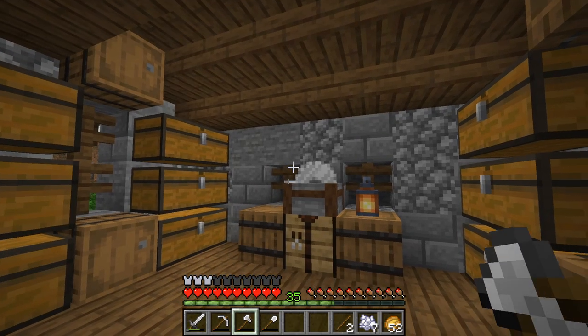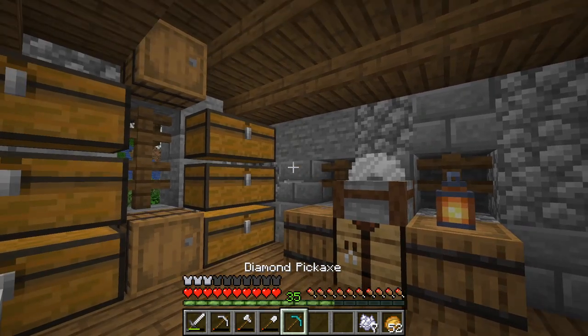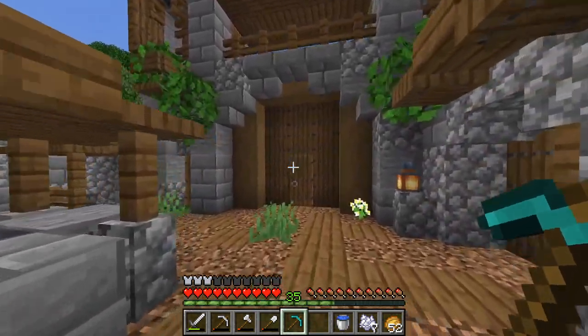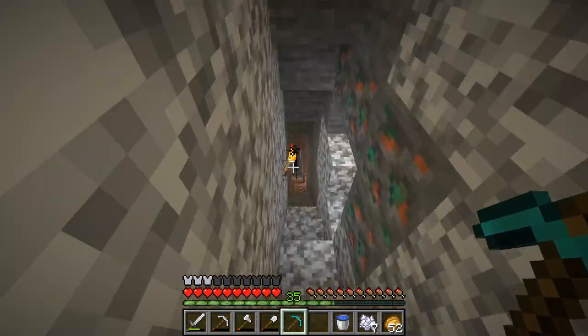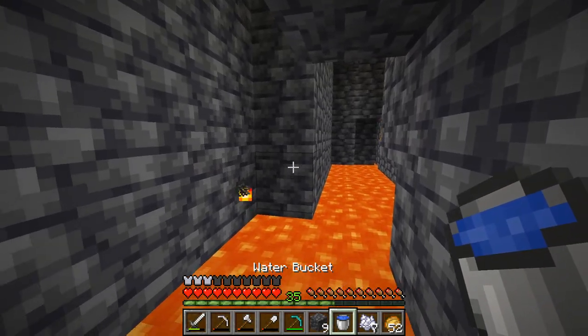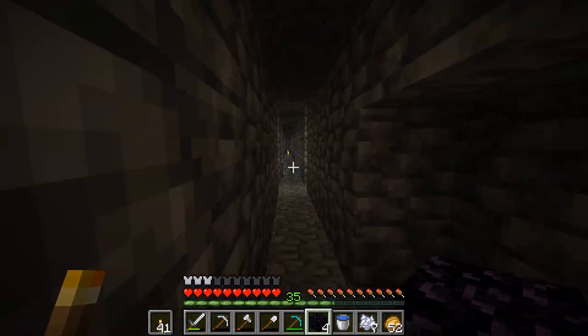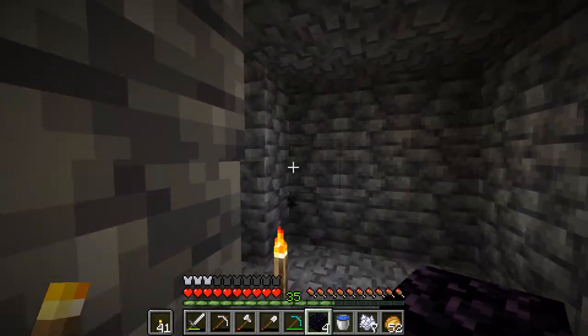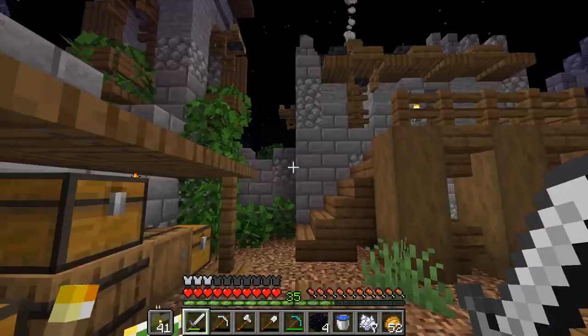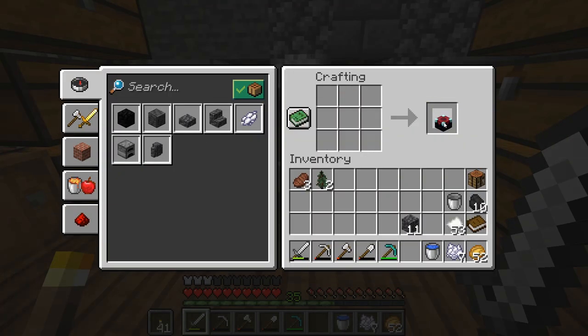The next thing we're going to need is an enchanting table, and for that we're going to need obsidian. And to get obsidian we need a diamond pick — so first, diamond pick. Let's head down into the mine and we can grab some of that obsidian. I forget how deep the world goes now, catches me off guard every time. Here we are — lava. All right we've got the obsidian, let's get out of here. Man I really need some stairs in here. We're back home, let's craft this enchanting table.